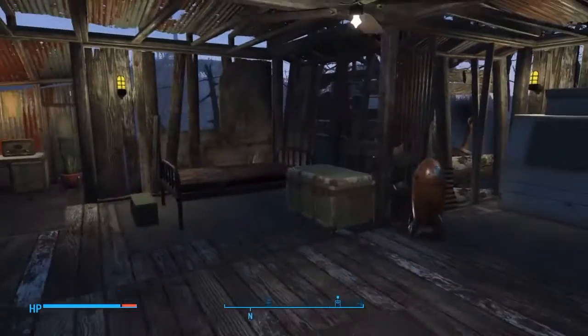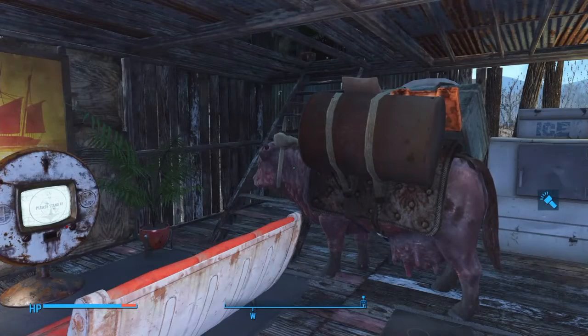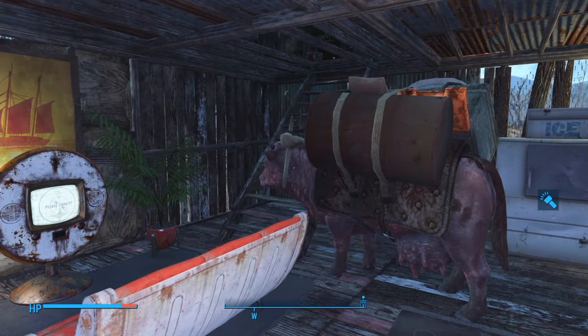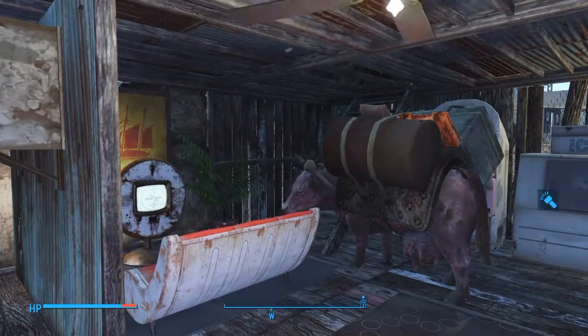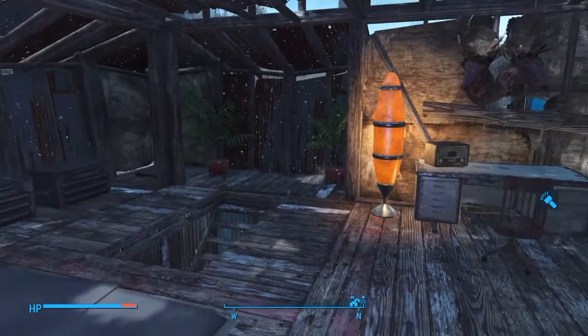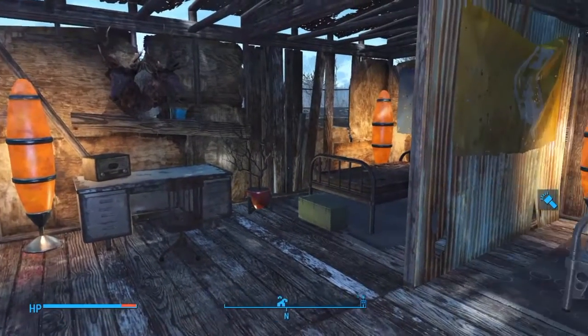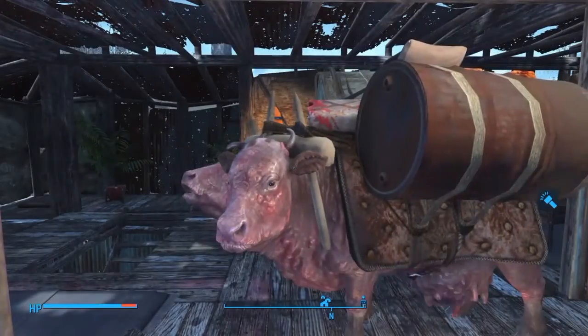Classy joint. Can you see yourself living here? If you're in the wasteland and you have a working ceiling fan, you're doing it. And we get wild — not even the Brahmin can stay away. Creepy paintings. Brahmin. 360, slow, panoramic, scoping view — beautiful scenery.